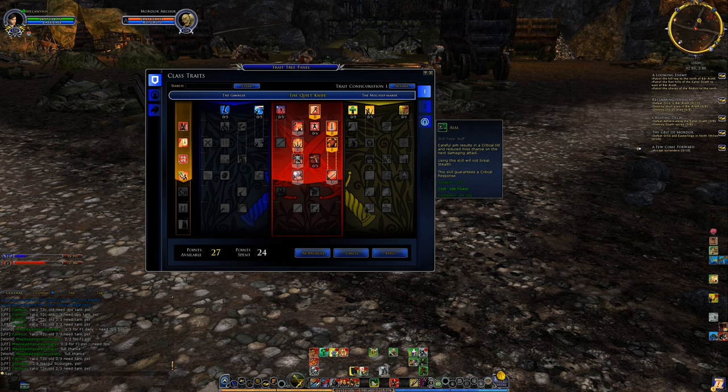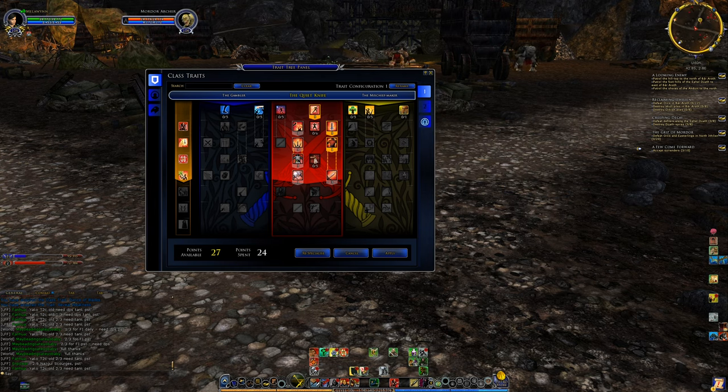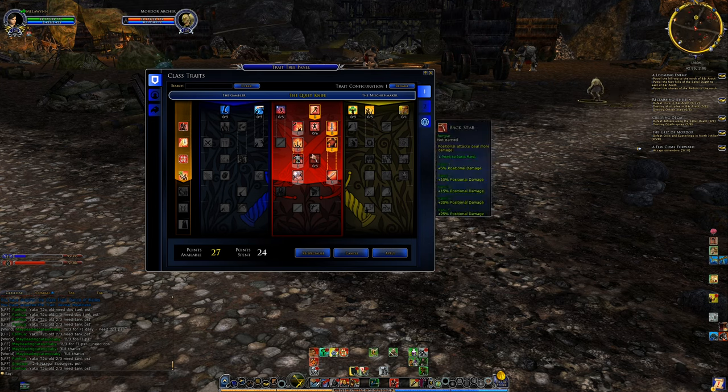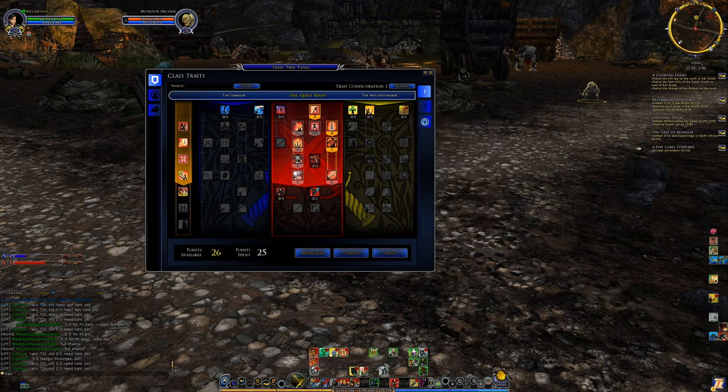For our last point in this section I'd say: if you're doing a lot of group content, go ahead and get the positional damage — it will be more effective. If you're mainly solo and can't frequently position behind enemies, go ahead and get the stealth critical chance — just one point in those. That will unlock the next row.